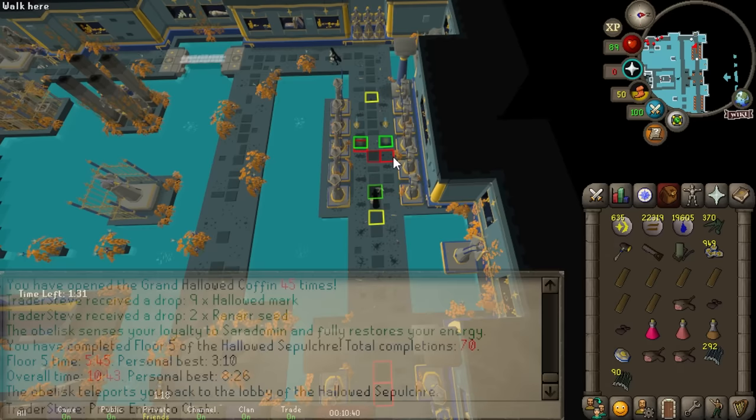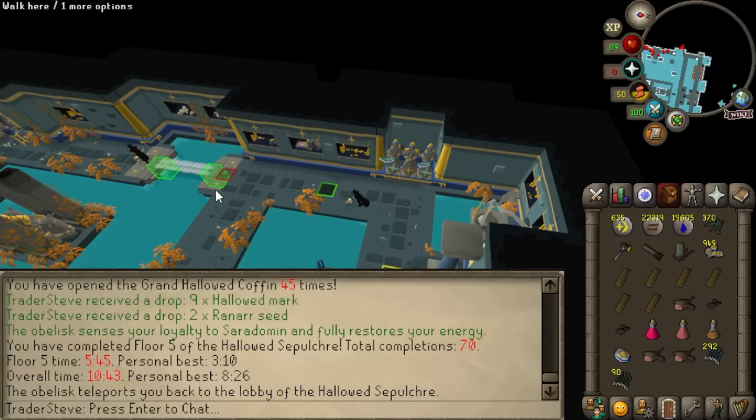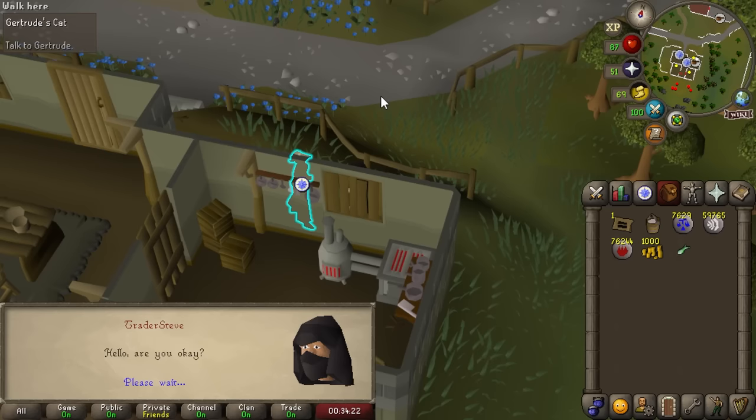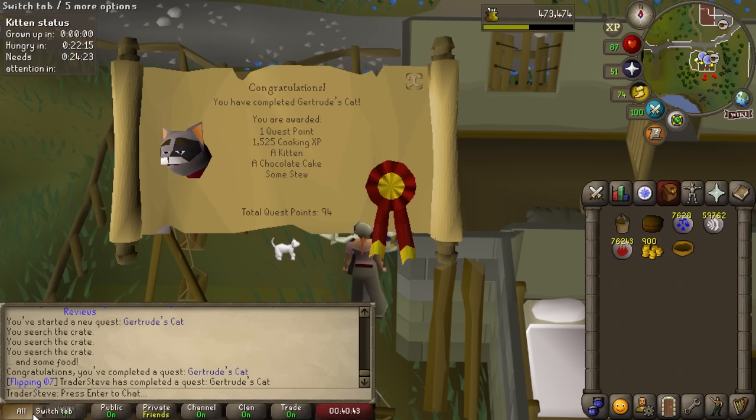We've done 70 laps of the Hallowed Sepulchre and 45 successful coffin completions, with the vast majority of failures being in the first 20 or so. We're improving and we're making a lot of money. Now in the last episode we unlocked the Western Varrock Bank Chunk, and this signifies a pretty big midterm goal we're going to start today. Firstly though, we need to finish Gertrude's Cat. There we go - we got ourselves a kitten. Why in the world would I need a kitten?